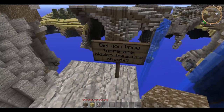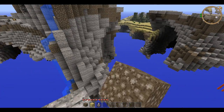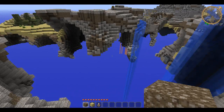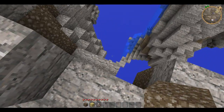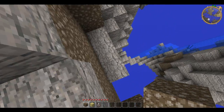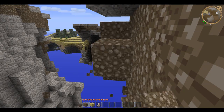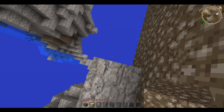Did you know there are hidden treasure chests? They're hidden! Oh my god, there's one around here somewhere. For god's sake. Oh god, there's a creeper over there in the distance. Well, maybe there's one around here — or maybe not. Whew, that's a long drop.